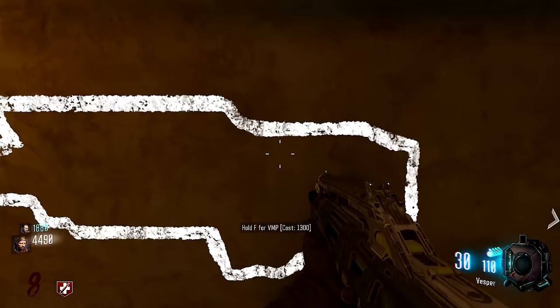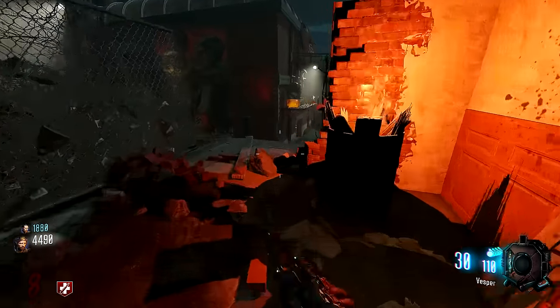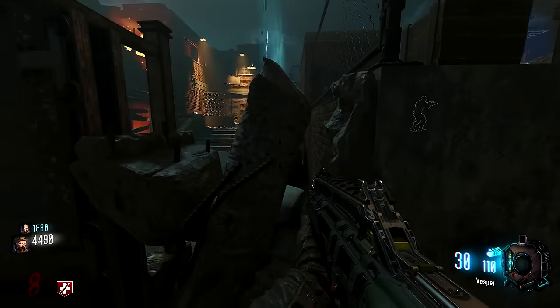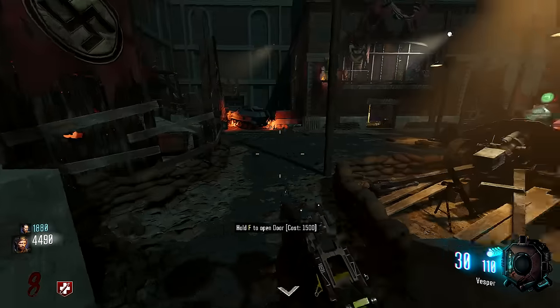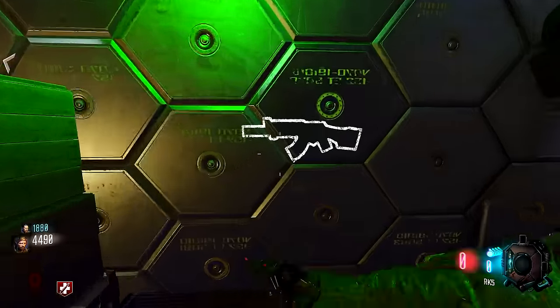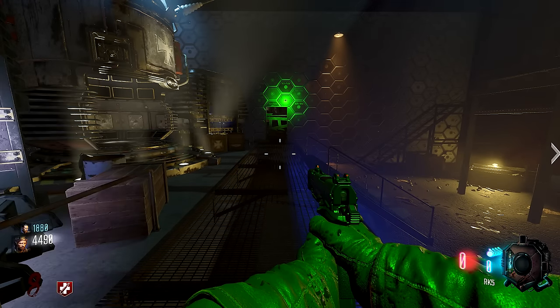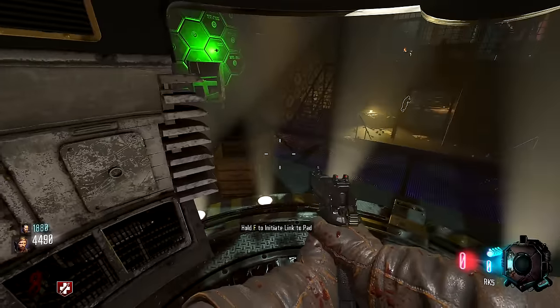That's a Vesper — no, the VMP. A VMP, 1500. Here's Stamina Up. Here's a Mule Kick. Watch this — this area here is already open. M8 on the wall. I'm on the other side of the door here. How did you get over there? I jumped off the roof. I found a teleporter room! What is this — KN44? KN44 is really good. It's basically the AK.